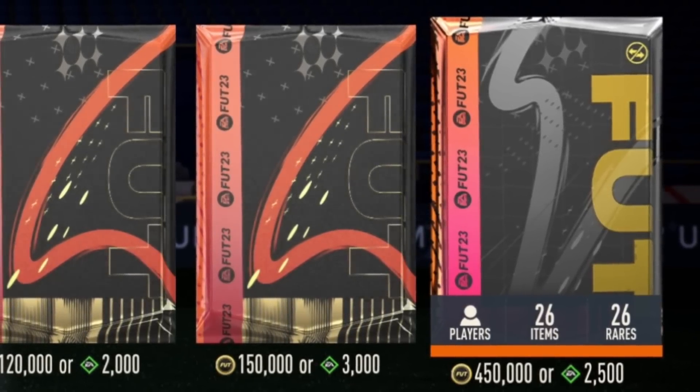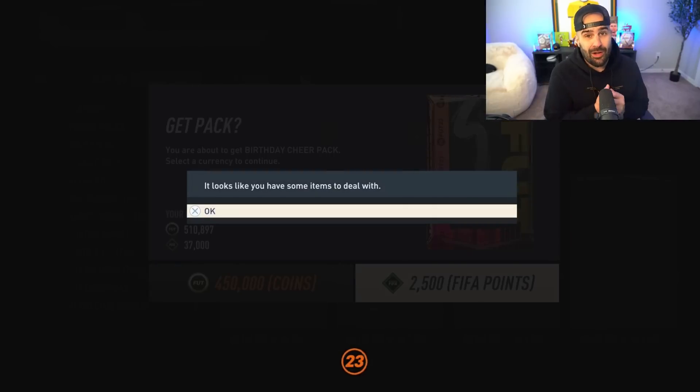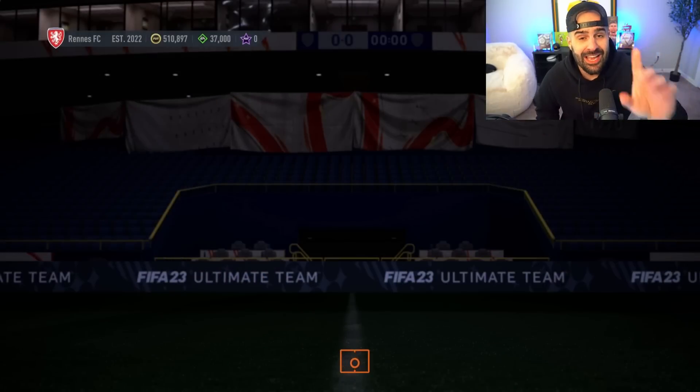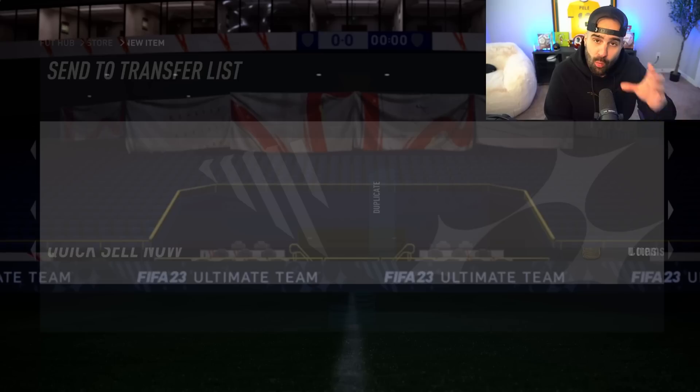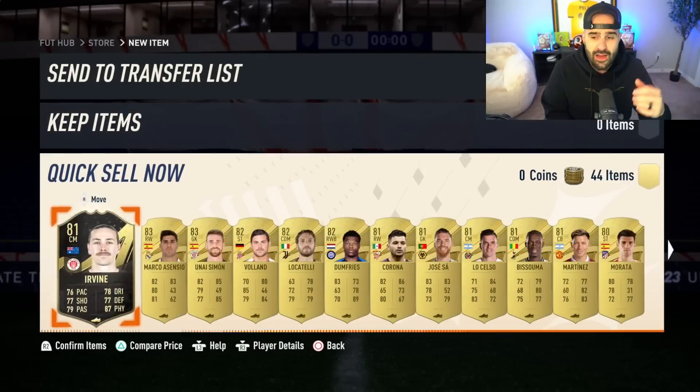The next pack we're going to open contains one middle icon. These are never really worth it if you ask me — 450,000 coins by the way. Please let me know in the comments what you got from yours. Mine is going into an SBC no matter what because it is SBC to glory — we can only use players in our starting 11 from an SBC.